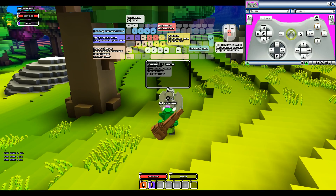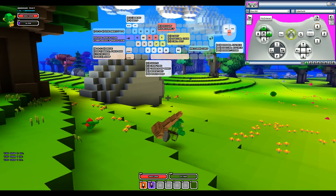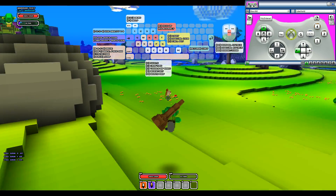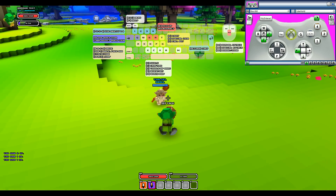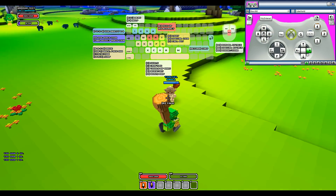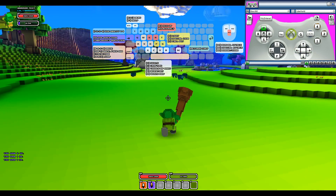So if I long press it, it interacts with things. Let me go ahead and talk to you — what do you have to say? 'Some rocks can be destroyed with bombs.' Okay, thanks for telling me that.